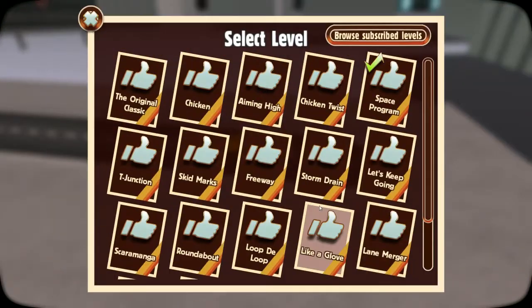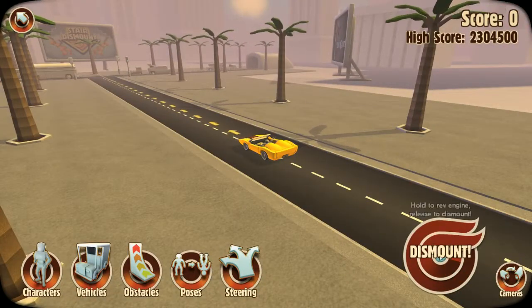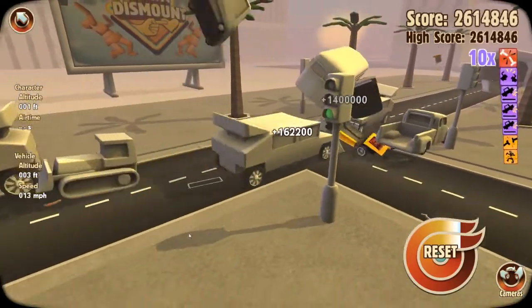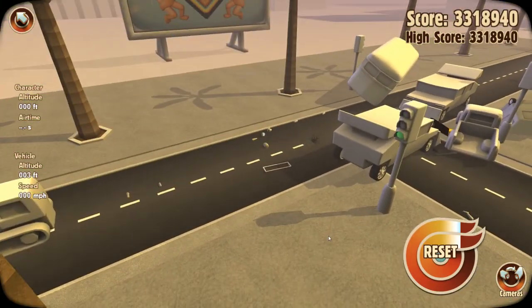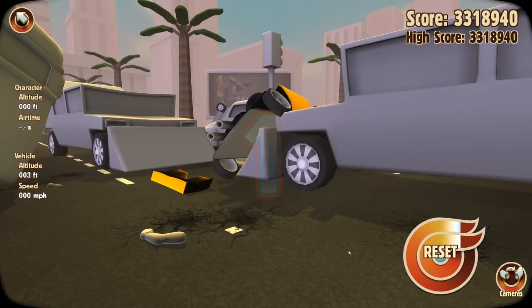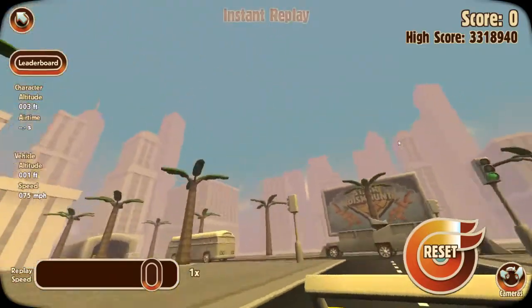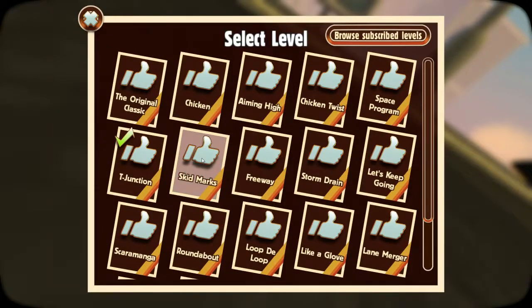T-junction — this one's fun. Basically just drive straight into traffic. Boom, ouch! I just broke my high score — sweet! He's obliterated. You can actually change your perspective — first person perspective is pretty good. We can do that for the next level. Ping pong.